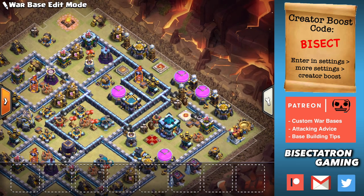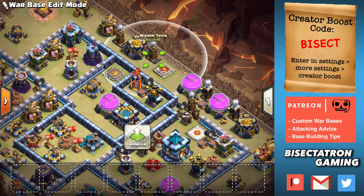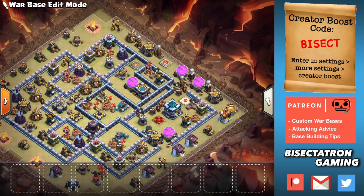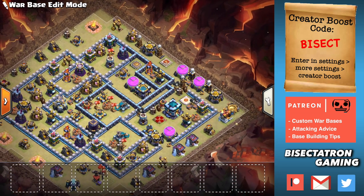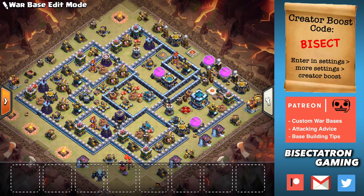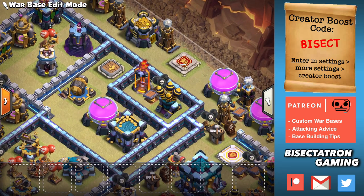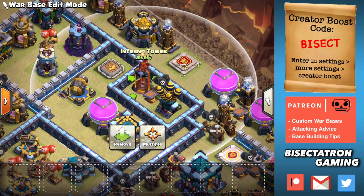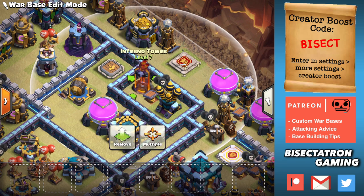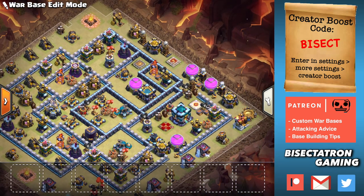We have Teslas there for added damage, as well as a seeking air mine and a spring trap in case they yeti bomb it. But people are not going to yeti bomb because the yeti bomb is important for cutting out a piece of the base and making pathing easier. If it's on the outside, they're not going to see a lot of value in using the yeti bomb to take out this outer compartment, because they're not really taking out a big section of your base to narrow it down for a hybrid or other push.